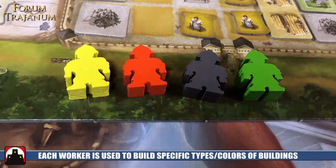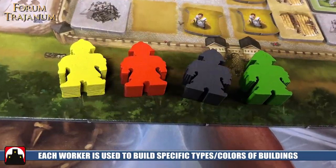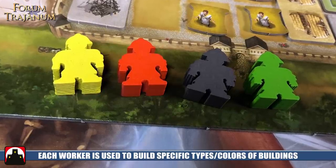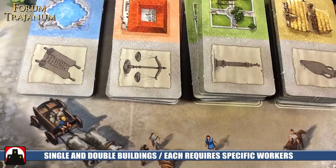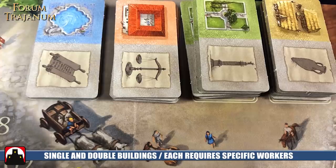Then you have the option to build one and only one building. The building that you build is completely up to you, but it's dependent upon the different types of workers you have on your player board. You start with some at the beginning of the game and gather more from tiles you collect. Each worker allows you to build a specific type of building — gray workers build gray buildings, red workers build red buildings. You can give up a gray and a yellow to build a double building, or two yellows to build a double yellow, but it always comes down to building one building.